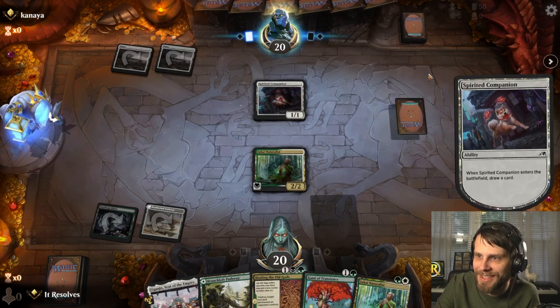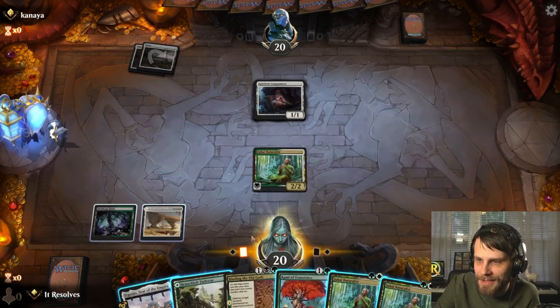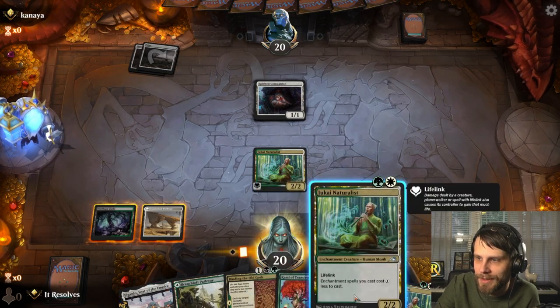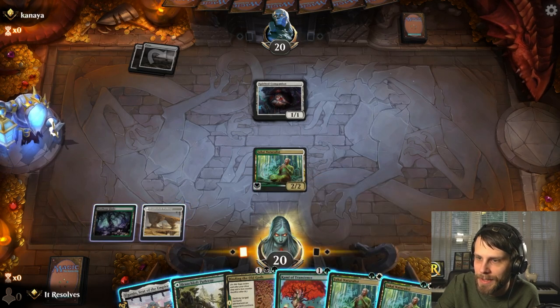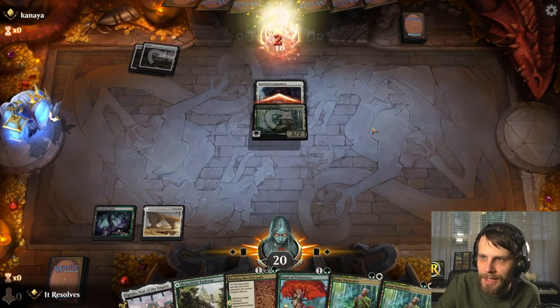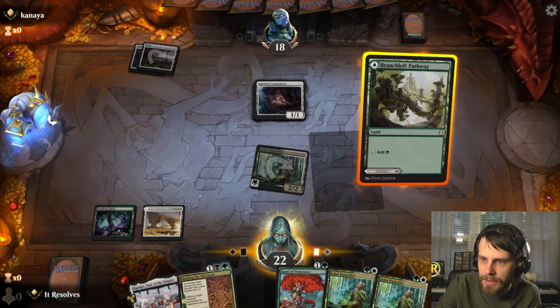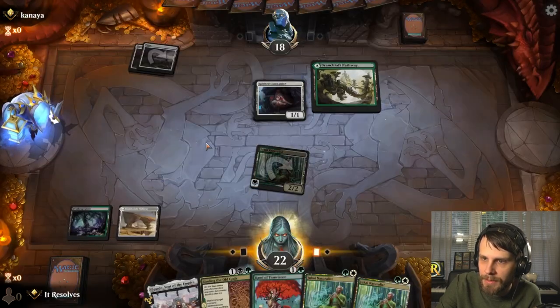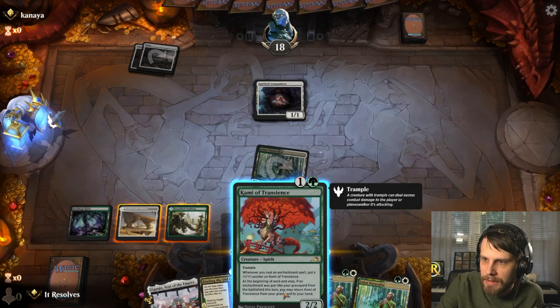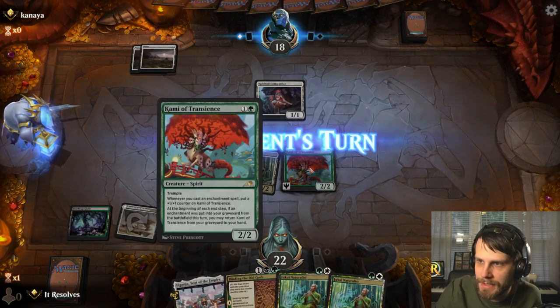Oh, similar deck — wow, look at that. With that in mind, we may not actually want to use the binding immediately, and we may want to just play some other stuff out here. But first things first, let's attack. Pretty easy attack — there's really no reason not to. What would we like to do? I think we go here for sure and get some long-term value out of this. We've got the Binding of the Old Gods, and it looks like they might be on a different version here — they definitely are with that red source. So this is going to be interesting.